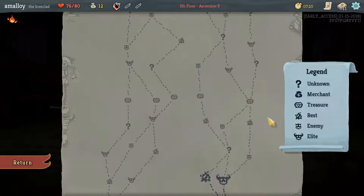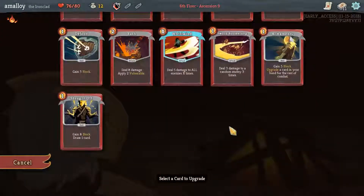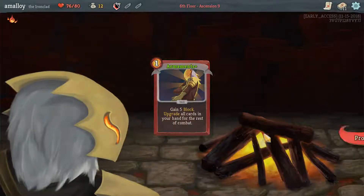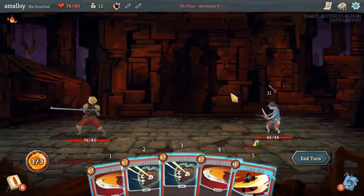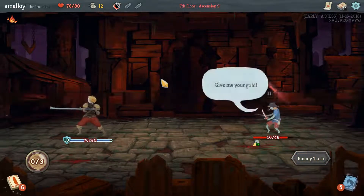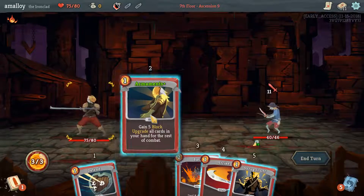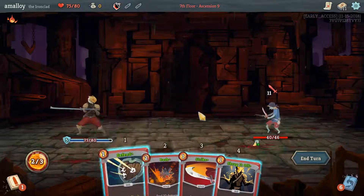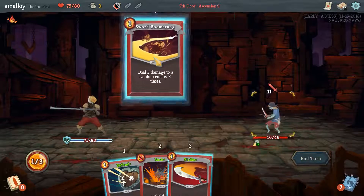I could fight an elite here but I'd be skipping a fire, and there's really no need — especially when we can upgrade with armaments. We can armaments and shrug to block everything, which is nice. And sword boomerang — what a draw! That's exactly what I was looking for: the most efficient way to spend my offensive energy.